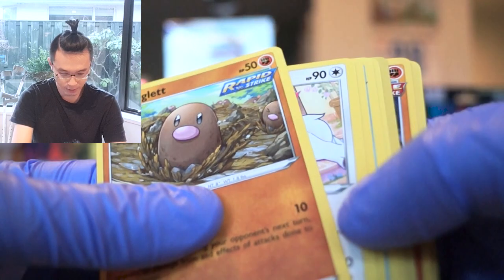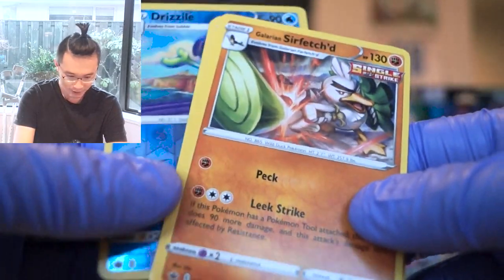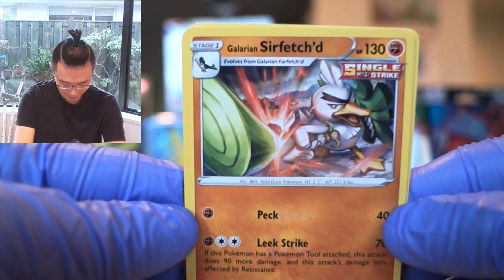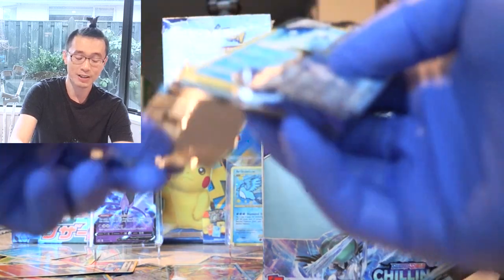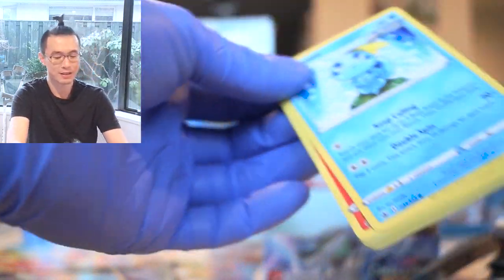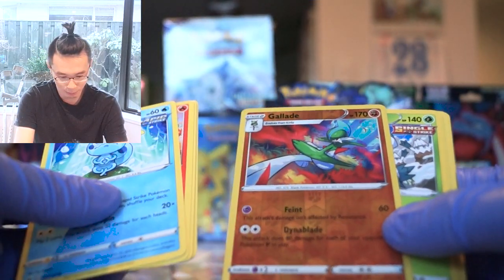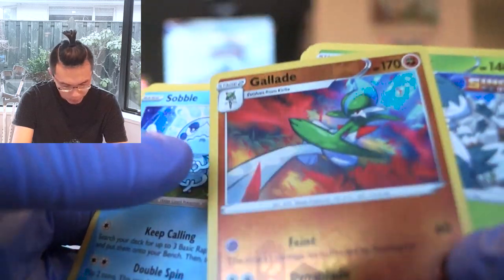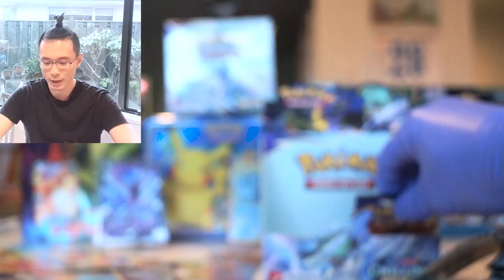Let's see what we get in this one. Doesn't seem like there's a pull. We have a Drizzile — and a Galarian Sirfetch'd! Look at that beautiful rare card. I love the thick thick eyebrows, man. That hits different. We are down to three more packs. Doesn't seem to be another hit, but we have a reverse holo Gallade. I love the red on the side of Gallade — I wonder if that is the leaves, kind of like maple leaves. A very beautiful card indeed. Down to two more packs.